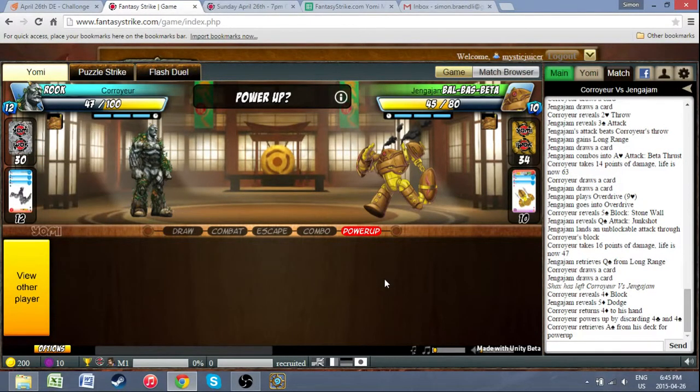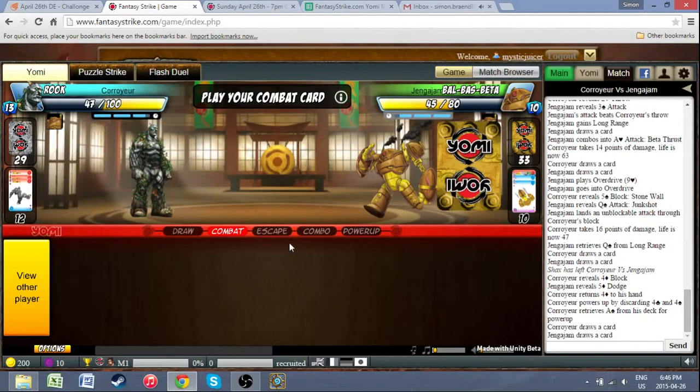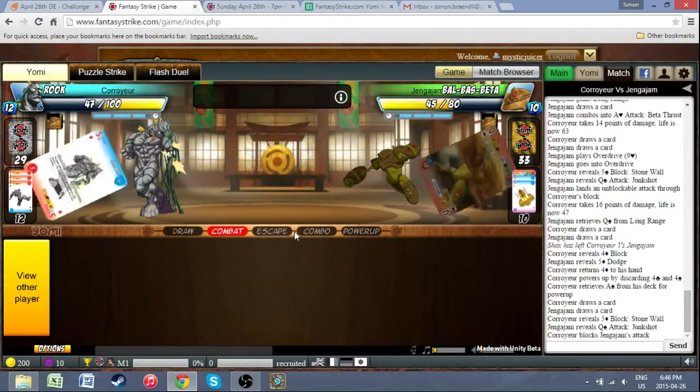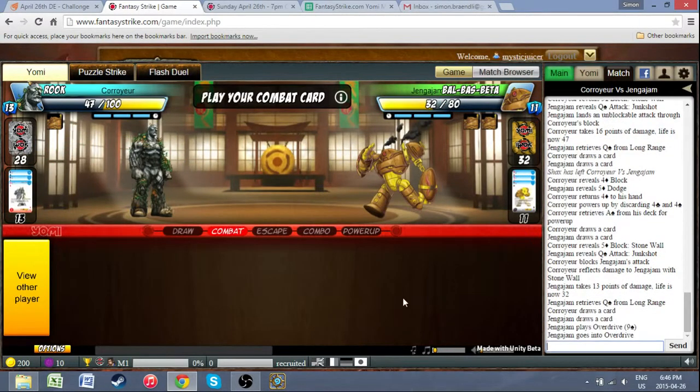I think he assumed that the 5 would work in spite of that. I don't see a reason to play a special block on an overdrive turn otherwise. 3 Aces confirmed in hand. It's going to become very scary for Jankajam once range ends and Checkmate Buster is a legit threat. It is far enough in the game and Rook is at low enough health that a failed Checkmate Buster could be very scary.